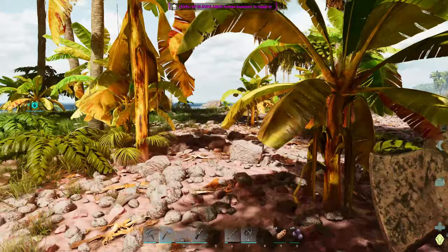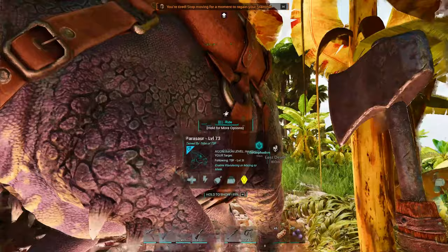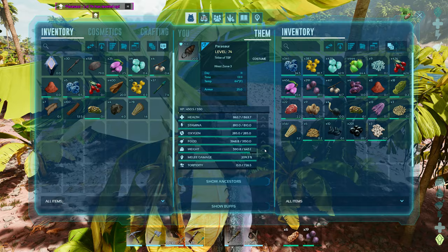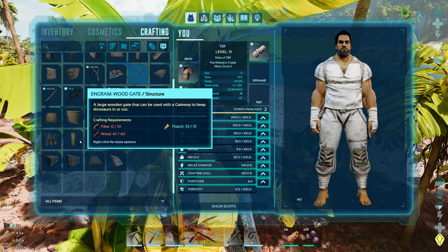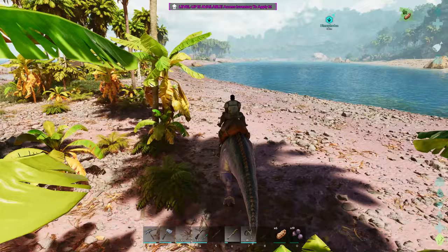Stones are kind of sparse over here. Let's jump on our guy again. You're so overweight. Let's go ahead and make a couple more. Two more to go. We just need 42 stone is all we need and then we're done.